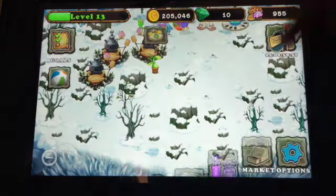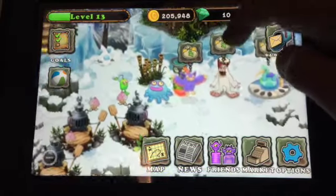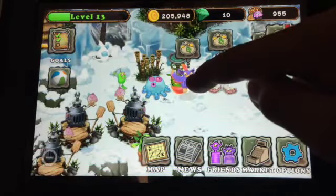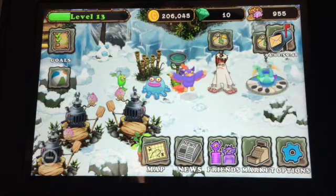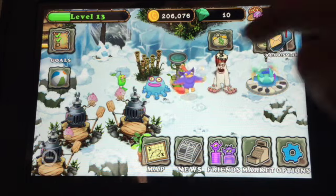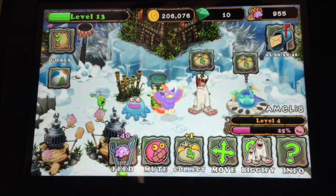I have ten diamonds and as you can see I've been collecting coins. These monsters after time will collect coins — I just earned 128, and that is Amelia's max. I named her Amelia; she's level four, and 128 coins is the level four max for this bird, or Tweet.